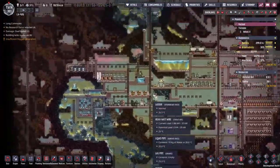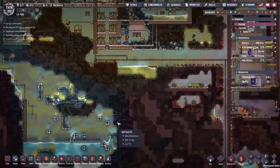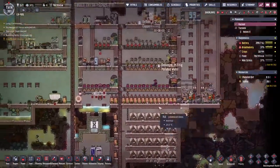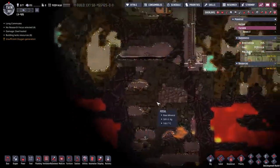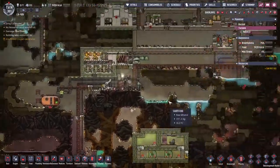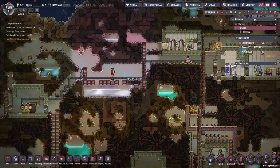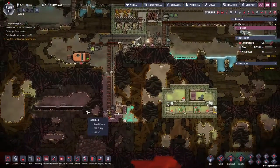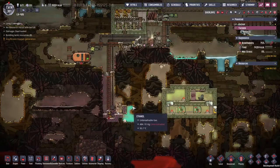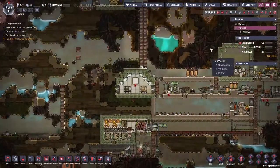Over here we have the swampy slash marshy colony. This guy is doing most of the job of creating oxygen and food and just about everything that the bases need. This guy over here is producing oil — not a lot of oil, but it is producing oil and that is its purpose. Today I want to try and get ourselves some environmental suits so we can get down into the heat — it's quite warm down there — and get ourselves better oil production on the go.